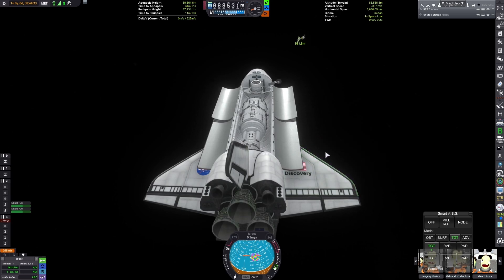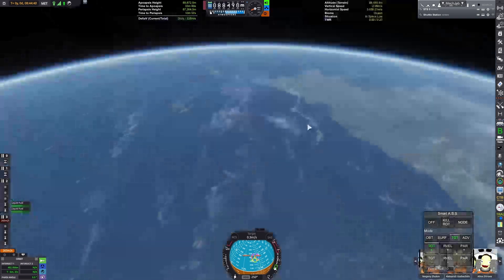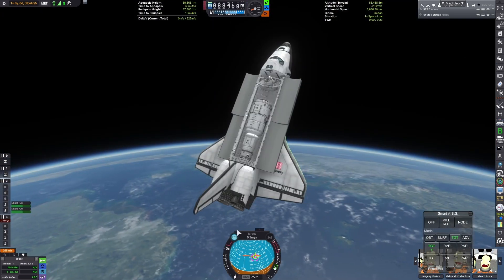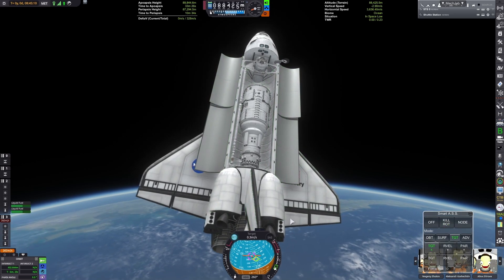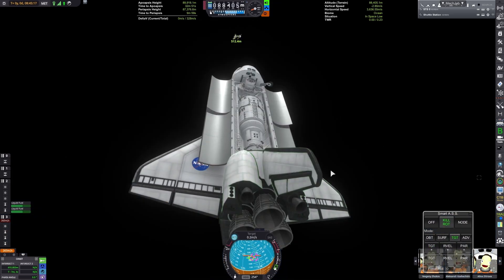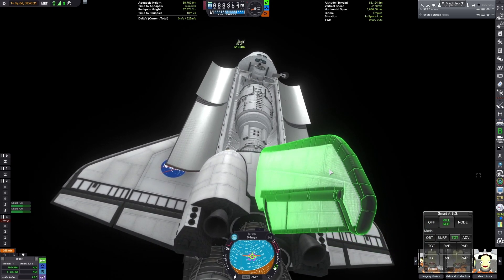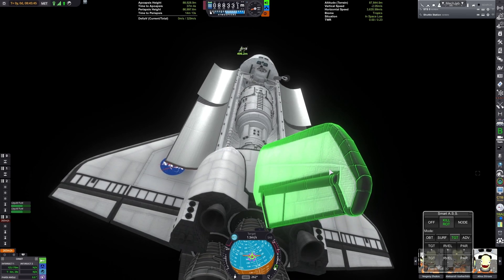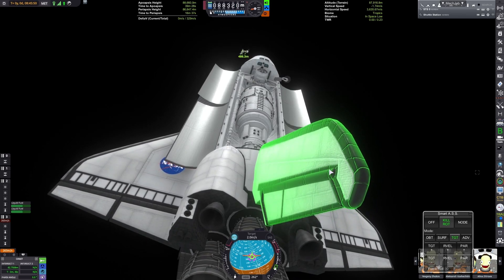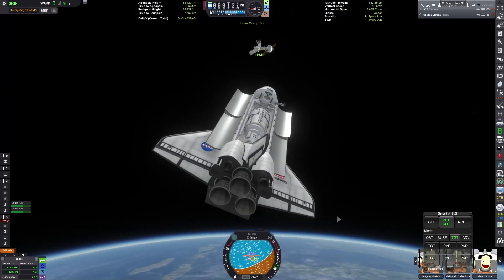I'm cutting out most of the maneuvers since no one really wants to see that. I spent a decent amount of time getting a rendezvous set up — I actually made a tutorial about that, which I believe is still one of my most viewed videos. When actually approaching the space station, I tried to use the aerobatic arm to deploy payload once and decided never to do that again, so we're just going to use a tug to maneuver the payload.